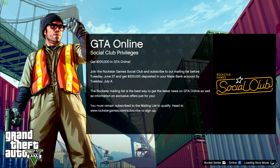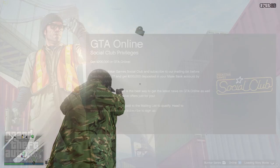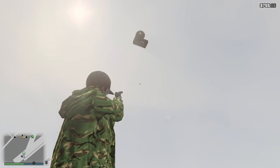Just to emphasize, you may not receive the money straight away. As Rockstar said themselves, you'll receive it by Tuesday, July 4th. So if you sign up to the Social Club and subscribe to the mailing list and don't receive the money right away, that's why — there's simply just a delay on that deposit. Anyway, moving on to the next tip or trick.